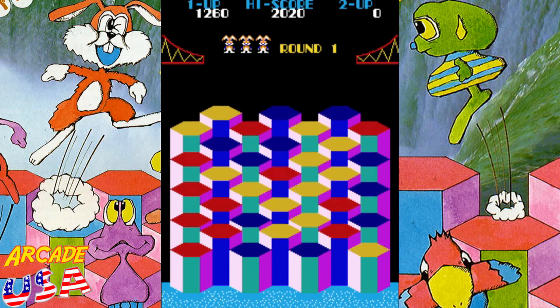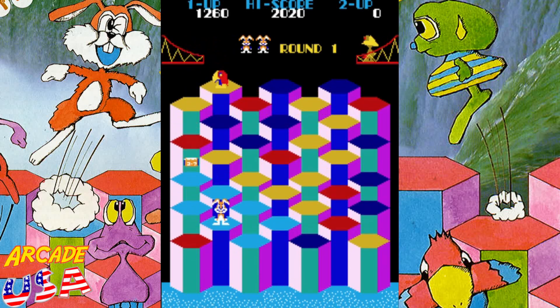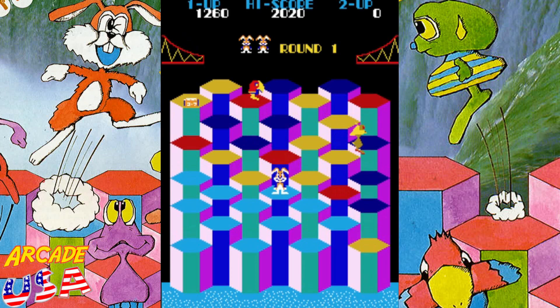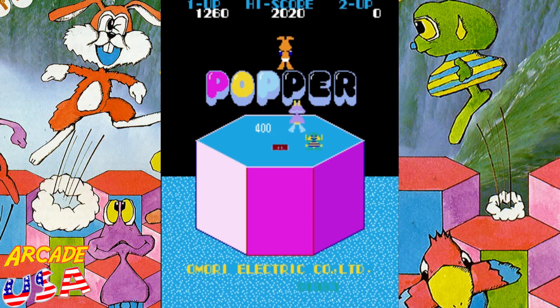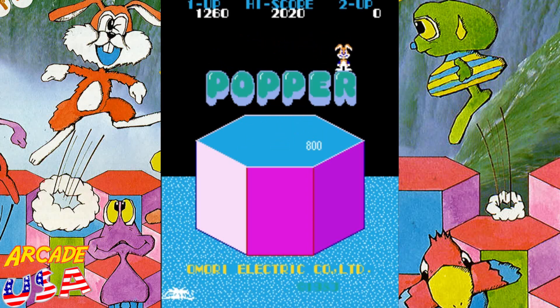I absolutely love this game. It's got a lot of the gameplay elements of Q-Bert where you've got to change the platform colors while avoiding enemies. One of the cool things about this game is it gives you the ability to throw like a boomerang. If you jump on top of an enemy it'll kill them and knock them off the pyramid, but if they jump on top of you, then you die.